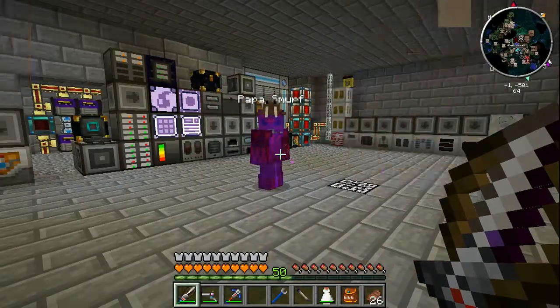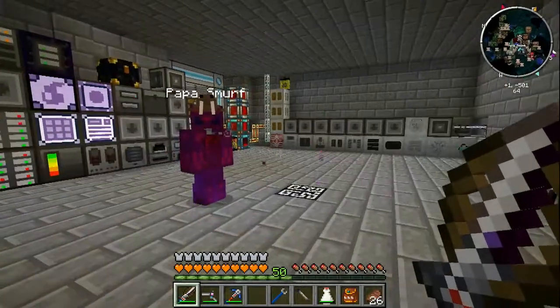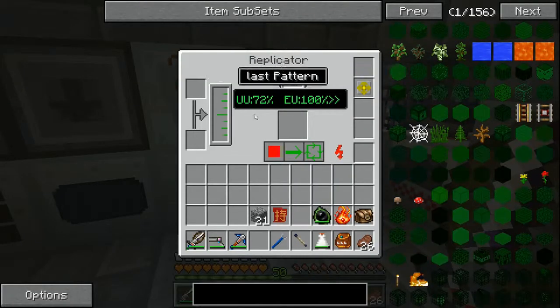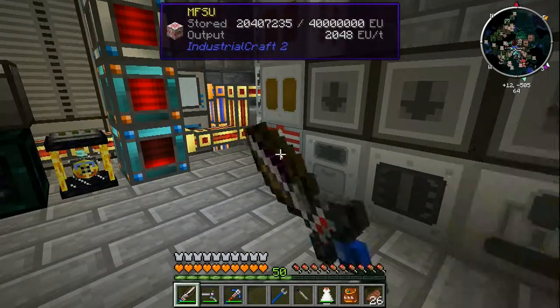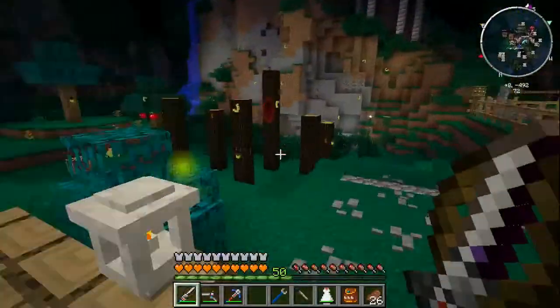Welcome back to Dual Mod Survival, here with B. We're on episode 71. Last episode we got iridium production going, but I have to keep manually turning it off because we're not doing great for power. I said I was going to make more solar panels and I sort of did, but not very well.